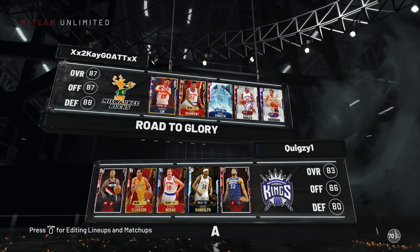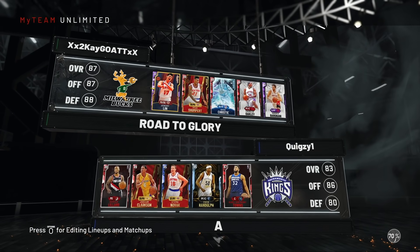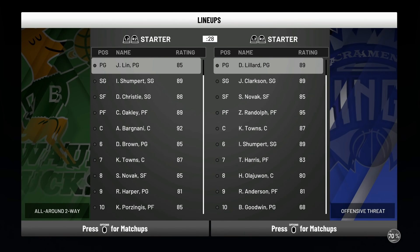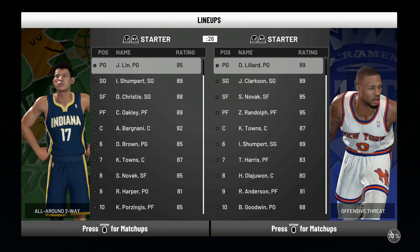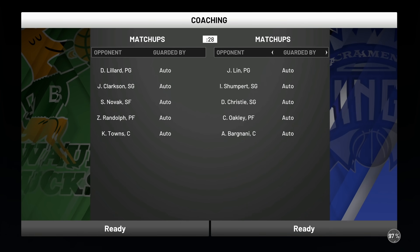We're playing against Lillard, Clarkson, Novak, Randolph, and KAT — not a bad team. My team is 87 overall so we've already broken the 85 threshold. Their bench has Shumpert, Harris, Hakeem, and Ryan. We've got an advantage, though not a big one team-wise. They match up very similarly to us.